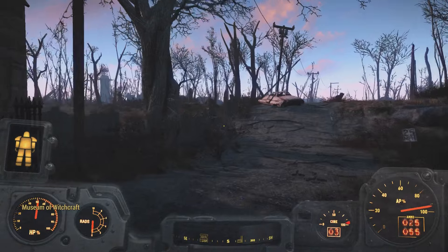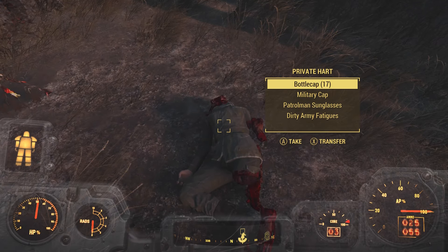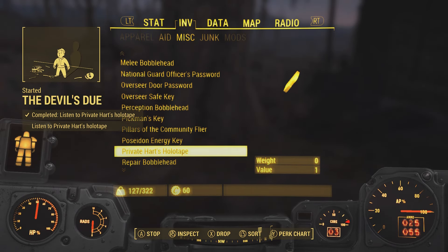Once you're there, go to the right-hand side of the building when looking at the front entrance, and there you'll find a dead body with a holotape on it. Pick up the holotape and play it. Doing so will start a quest called A Devil's Due, and this quest is pretty much the key to befriending a Deathclaw.